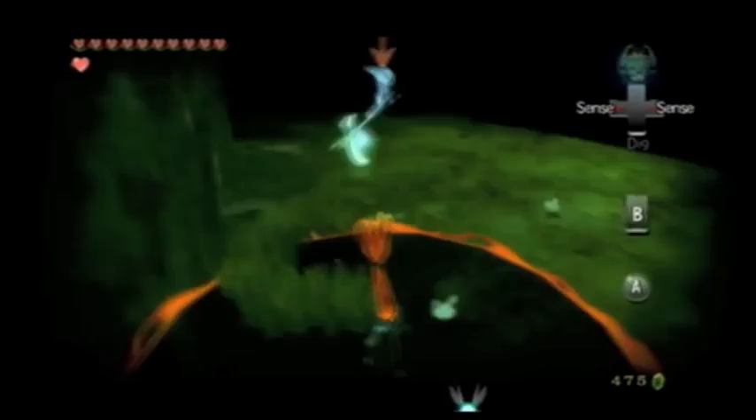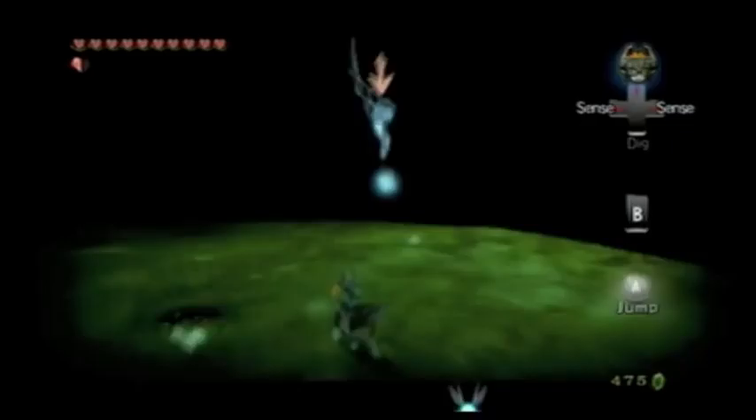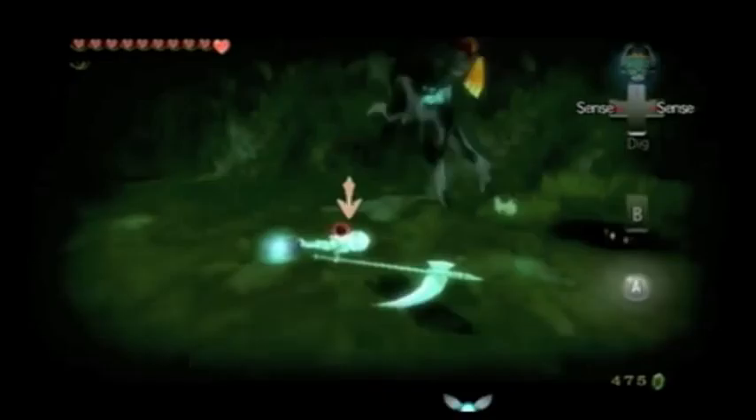The first one you get by going in the opposite direction from the direction you start. In that circle of grass, there's a cave down there that you can dig into. I don't think I went there because there's nothing really important — maybe some rupees.